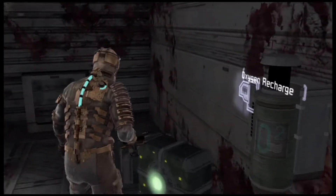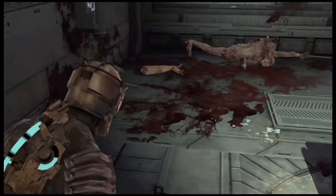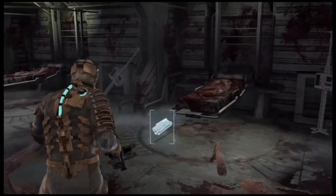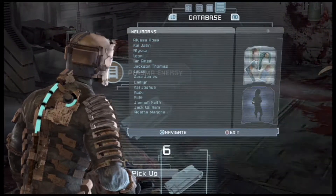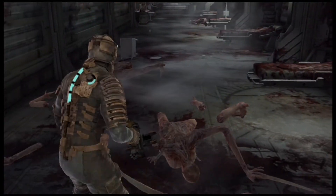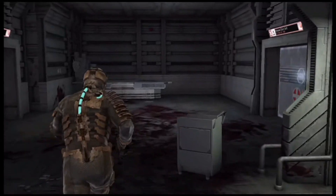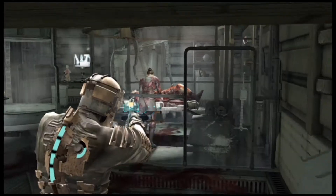Doesn't sound like things ended up good for her. You can see I took out all those necromorphs. There's also O2 recharge things for your oxygen, but you're not gonna need those on this chapter — you'll definitely need them on the revisit. Newborns — here's a list of all the newborn babies. This is where women gave birth, the infirmary, the medical wing.